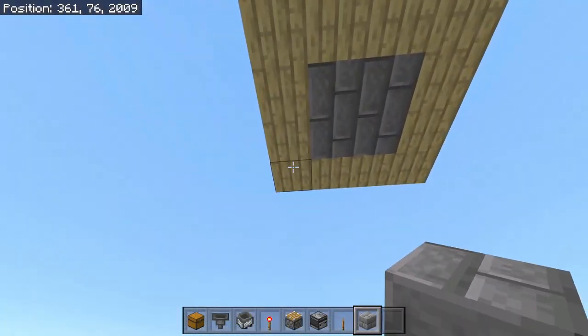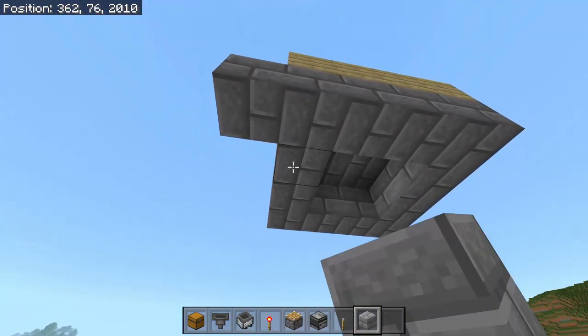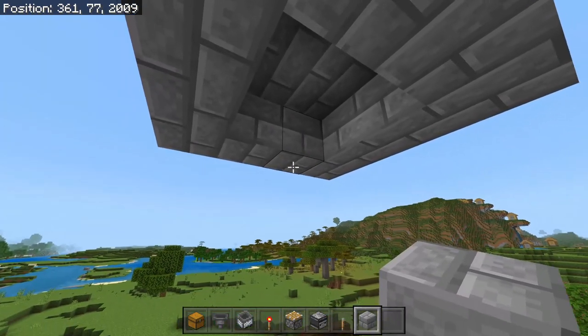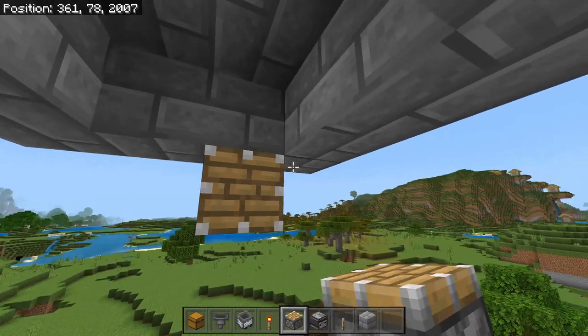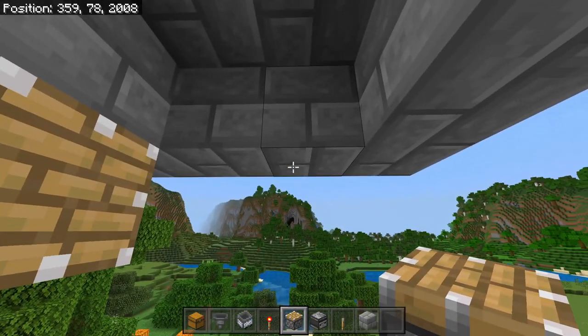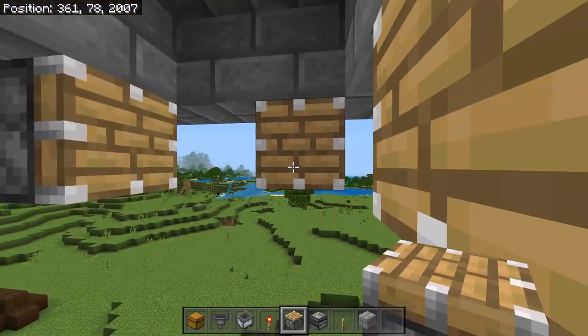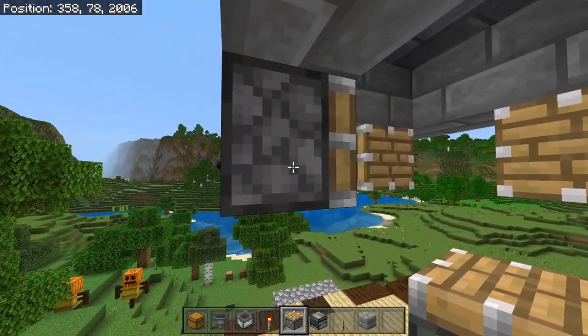We're going to place down another row of blocks right underneath of this platform and then build a trident killer right here — you might want to build a platform to stand on. We're going to place down a piston here, a piston here, here, and here. They're going to be alternating, all pointing in different directions, so you should never have two pistons lined up.